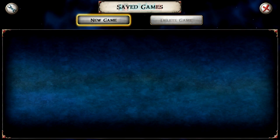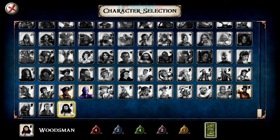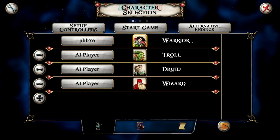So we're going to start a new game. We've got these characters here — you can see all the characters you can eventually unlock. These are the ones in the base game: Minstrel, Monk, Priest, Prophetess, Sorceress, Thief, Wizard, Warrior, Troll, and Druid, I think it was. They've all got their own abilities. There are loads of characters — absolutely tons.